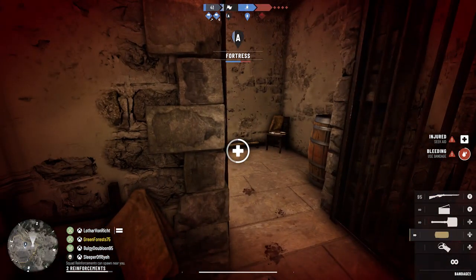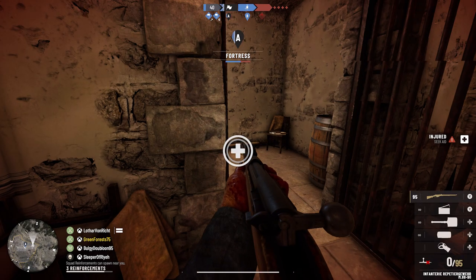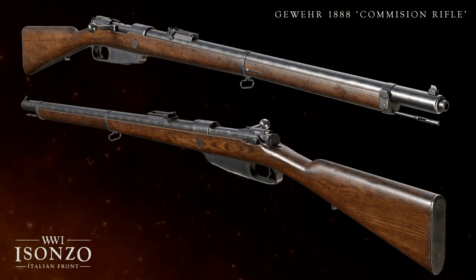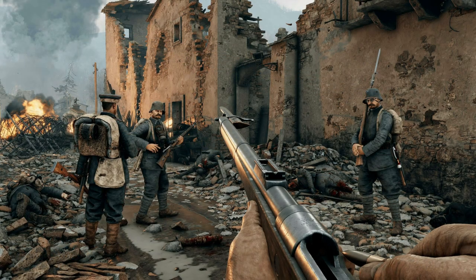Getting into the real meat of it is this most recent dev blog. We have the last two bolt-action rifles, those being the Gewehr 1888 commission rifle, which is a full-length rifle that will be able to equip a bayonet, as seen here in this screenshot with the boys. I think this is a fantastic display of how the devs have really stepped up their lighting and color grading since previous titles.